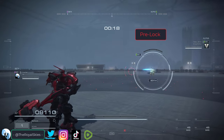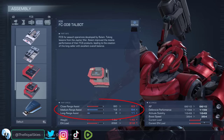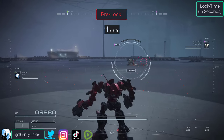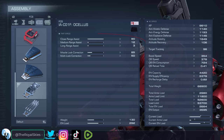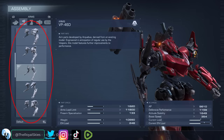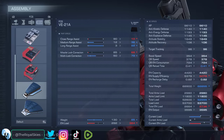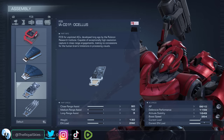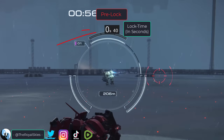Now that you understand how the FCS phases work, let's talk about lock speed, which in this game is called assist. The speed at which your FCS transitions from the pre-locked phase to the locked phase is determined by your FCS's assist speed plus your firearm specialization. We'll talk about specialization in just a second, but for now let's just worry about assist. Remember, assist equals lock speed. The more assist you have, the faster your FCS will go from the pre-locked phase to the locked phase.